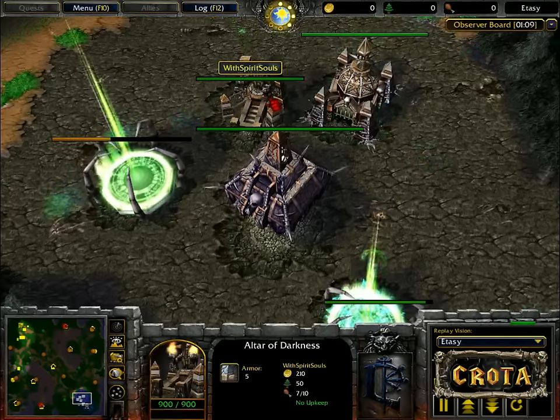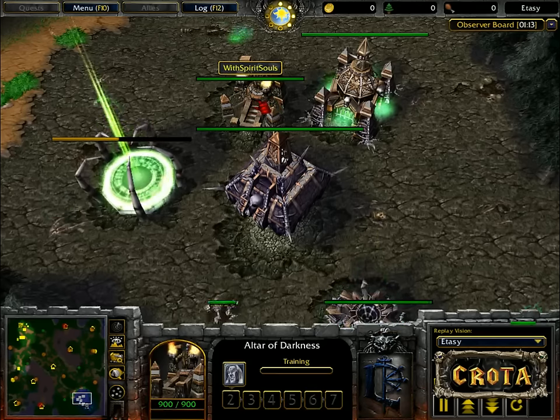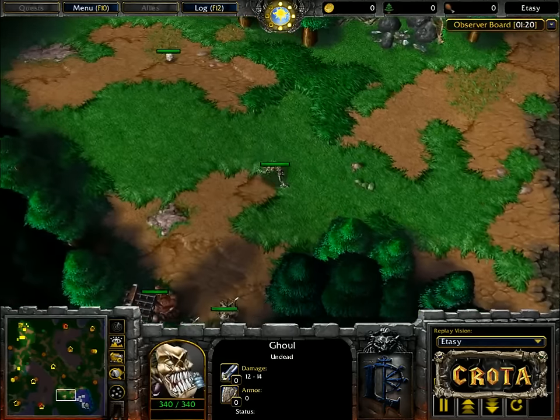We are going to be opening up with a very similar ghoul build as we see the altar of darkness now training up that death knight. The crypt is training up a ghoul, and ghouls are making their way out to do a bit of scouting.